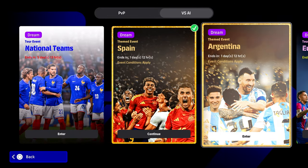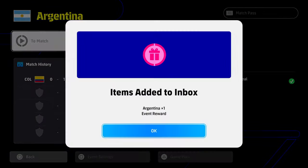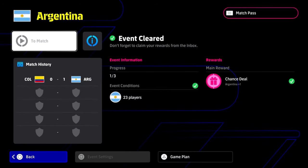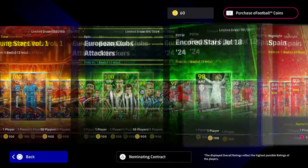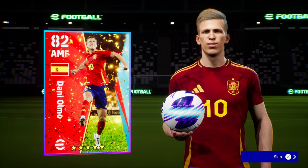It's rinse and repeat, and the same applies to the Argentina pack within the same section. Once you've cleared both of those, we're going to show you exactly who we get. There are five players in total for Spain and five for Argentina. We spin here — Yamal is probably the only one worth actually training up.